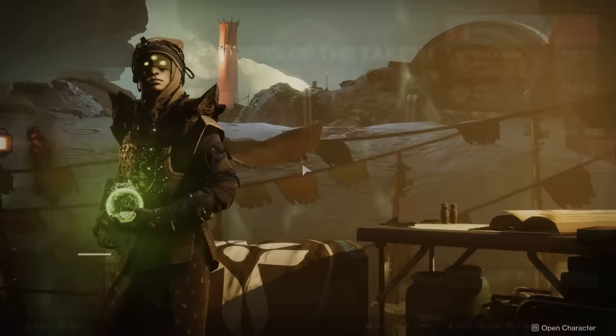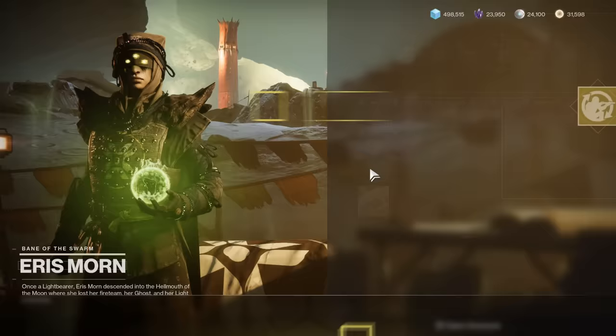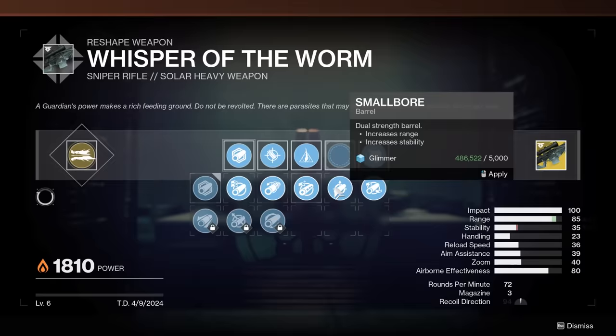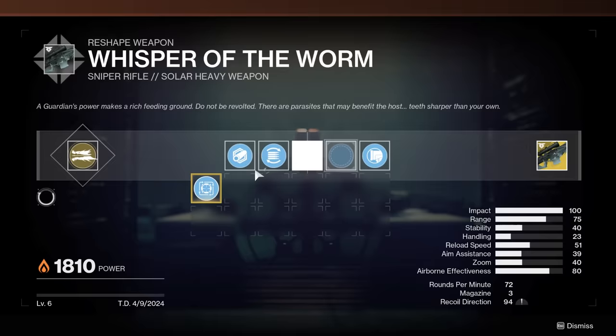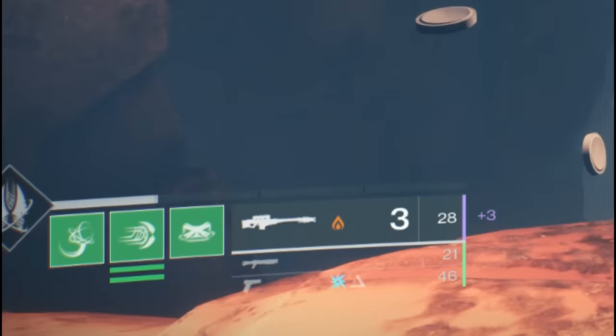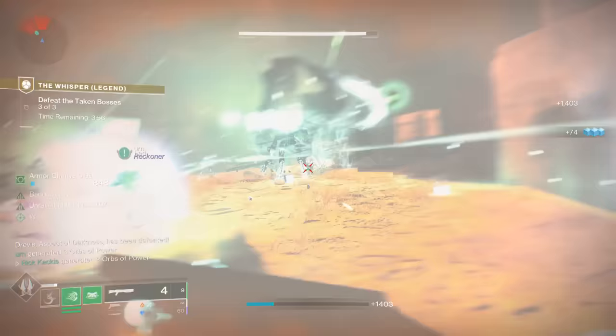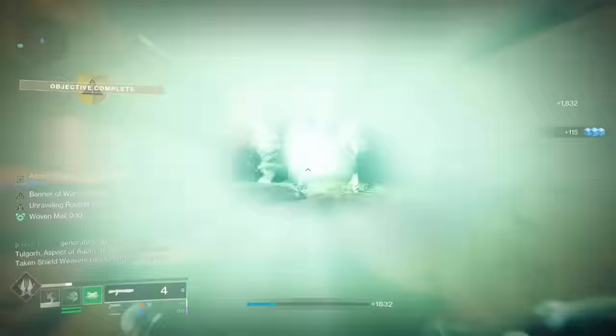The catalyst still does the same thing — aiming this weapon without firing for a brief moment grants bonus range and precision damage while it remains zoomed — but you need this version for your craftable. Also, as you complete this exotic mission with those Taken Blights found earlier, you'll complete the exotic quest from Eris Morn. Return to the Moon, talk to Eris, and she outright gives you field prep for this weapon. With field prep, as you can see, I have 28 rounds in reserves with no solar reserves armor mods, so this will output so much more damage than the original version.